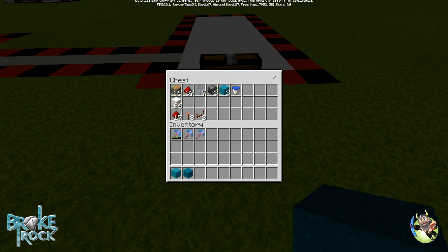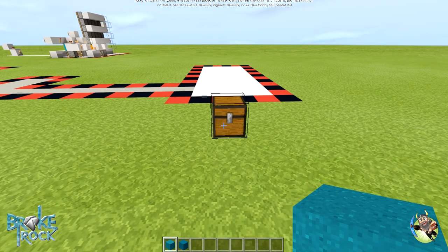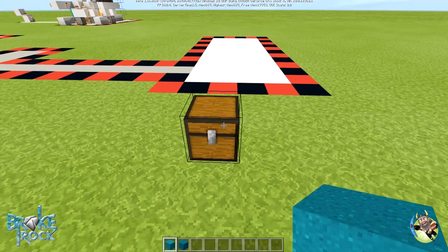That's just for the main concrete maker part. If you want to add that extra stop signal circuit on the left, you'll also need another 17 redstone dust, three redstone torches, and two redstone repeaters. I'm going to show everybody how to build the whole thing.